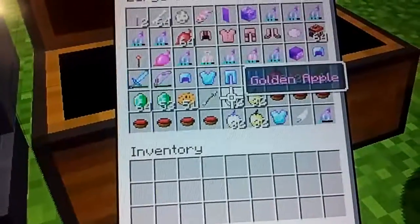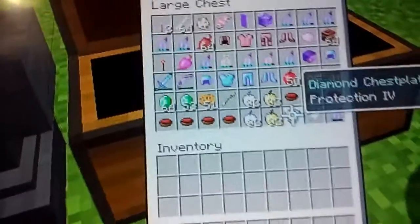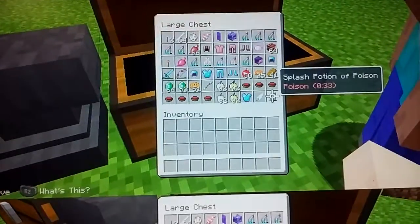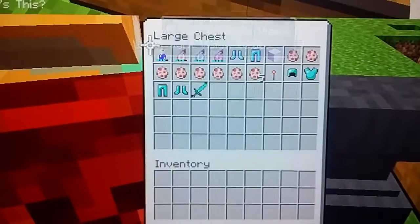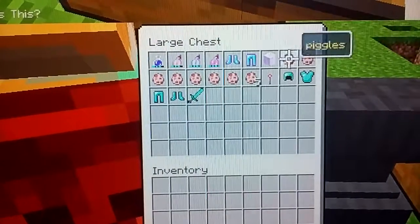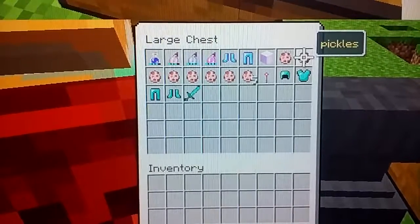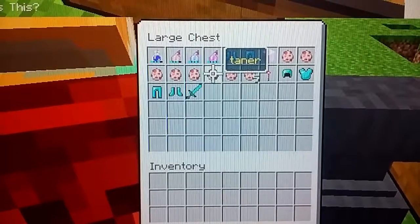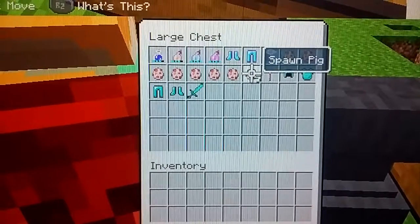51 cookies, an arrow, golden apples, beetroot soup, more golden apples, diamond chest plate, tickle tickle, and splash potion of poison. Then in this chest we have potions, diamond boots, diamond leggings, Bonnie's bone, pickles, pug, poop, goggles, Googly's, Tanner, Sproink, and spawn pigs.